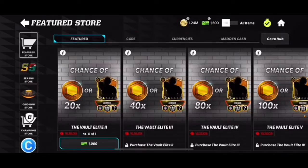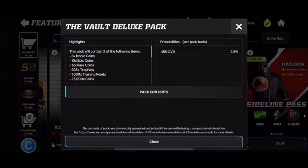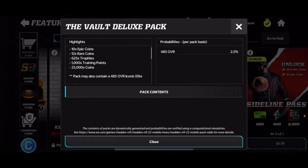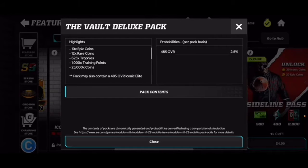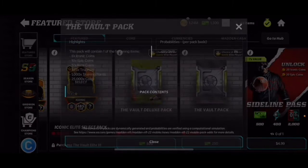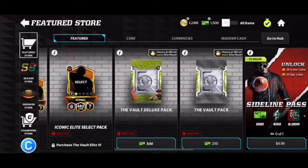Here's the vault deluxe pack — I have five of these. You have a two and a half percent chance at a 85 overall, and it contains two of either iconic coins, epic coins, rare coins, trophies, training points, or just coins. Then the vault pack, which I have 10 of — one percent chance at 85 overall, and you get one of the following.